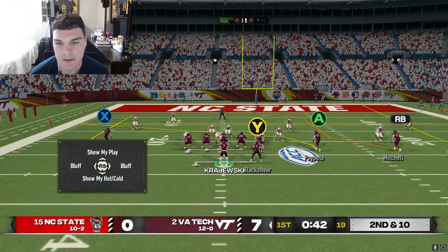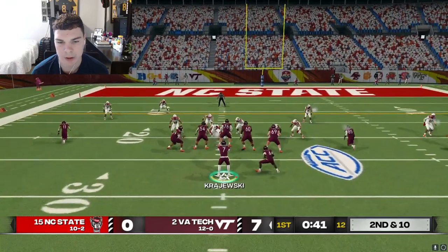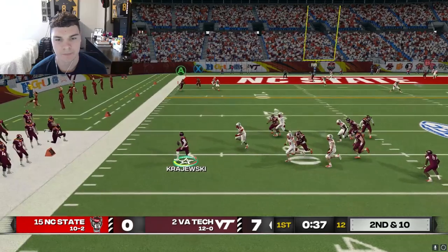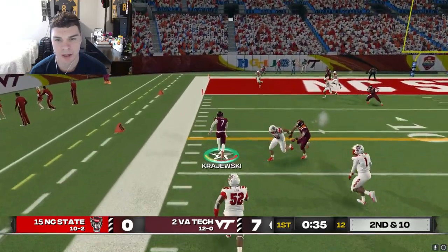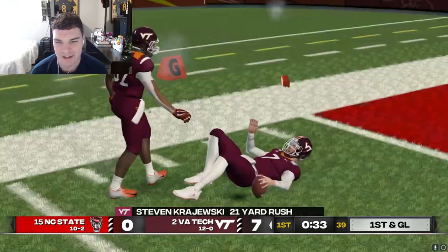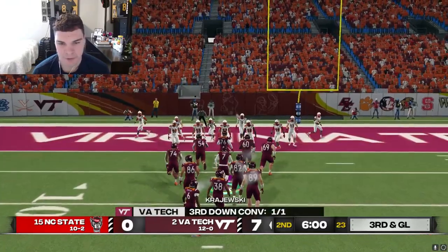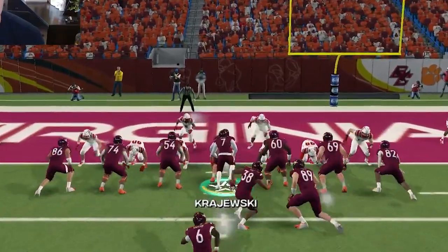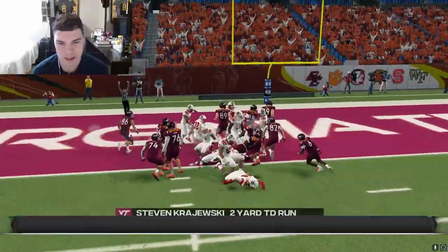Safety's walking up into the box - this tells me they're going to roll the one high, which means we should have Turner one-on-one with the comeback. Got some pressure and we're going to have to use our legs to make a play here. We get a block - let's truck two defenders and nearly get in the end zone, but we still get first and goal from the two-yard line. We're going with a QB sneak. And we get it. Let's go.